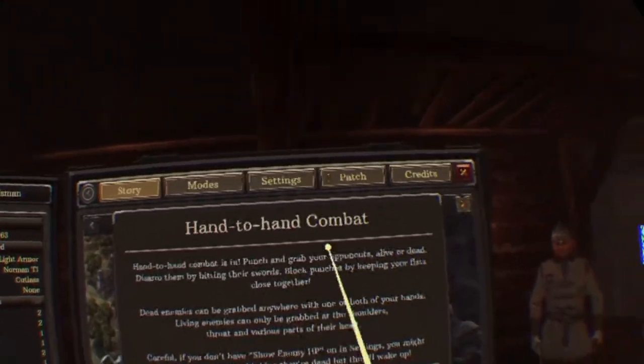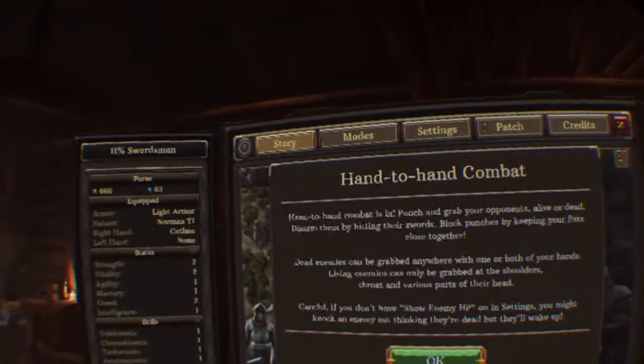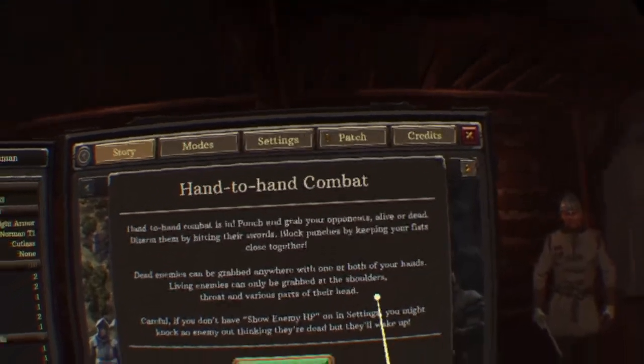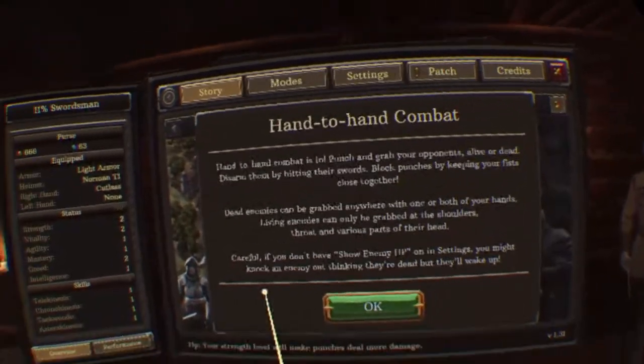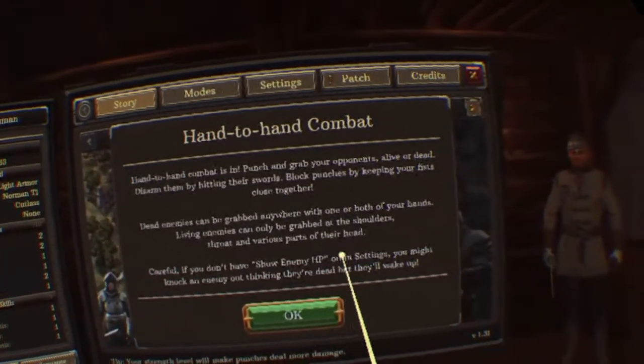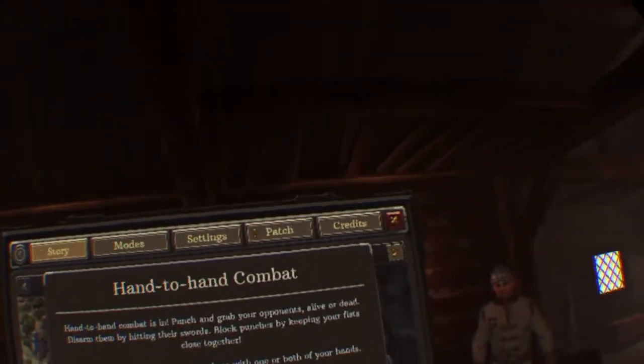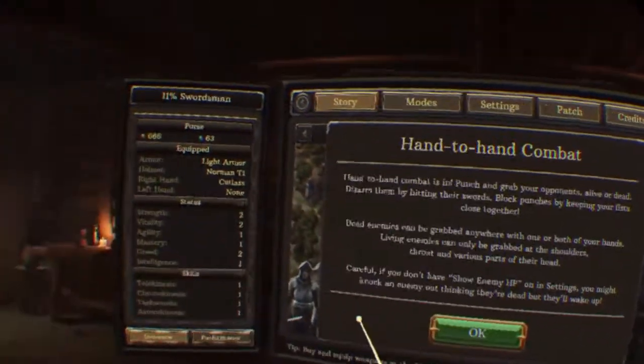You can disarm enemies by hitting their swords, or block punches by keeping your fists close together. Dead enemies can be grabbed anywhere with one or both hands. If you don't have 'show enemy HP' on in settings, you might knock an enemy out thinking they're dead, but they'll wake up.